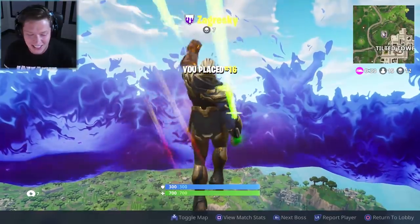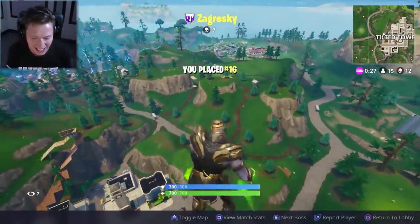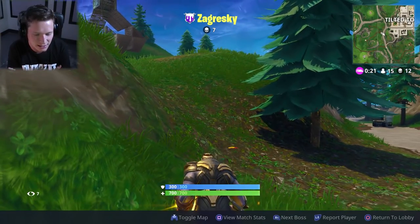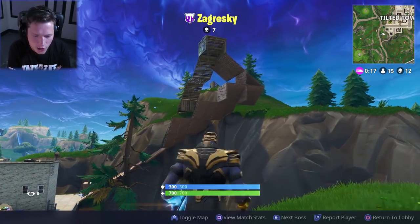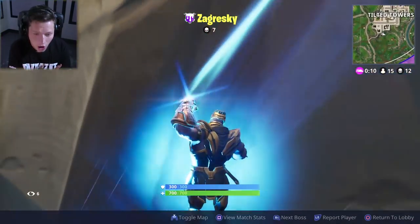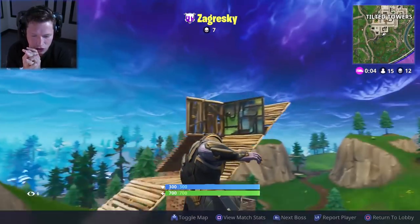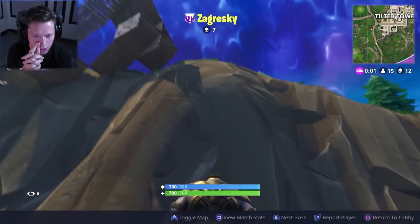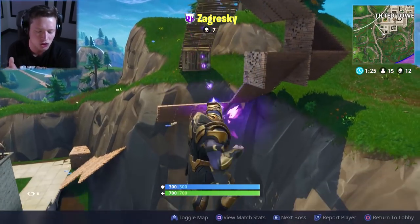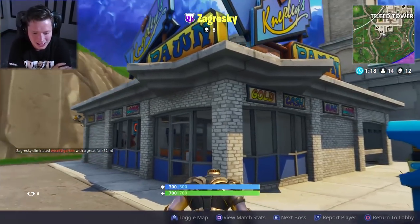Oh my gosh, that was absolutely insane — my first ever Thanos gameplay right there. So everybody who picks up the gauntlet gets to — that's kind of interesting. You can jump around and immediately come down, that's actually not a bad play. You gotta use that to your advantage. I was just using the jump as an escape mechanism, but the jump should honestly be your targeting thing — you can fly down at people and get in their face.